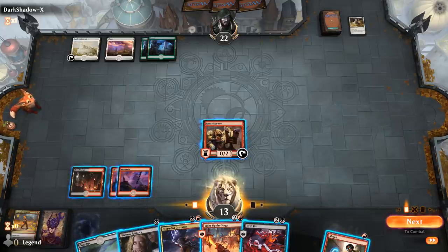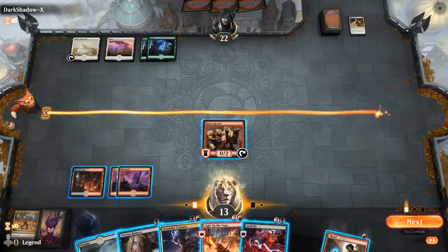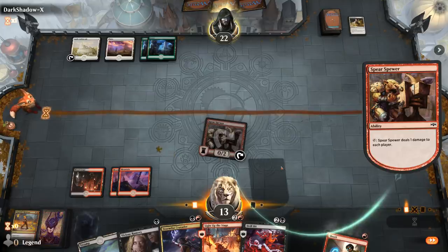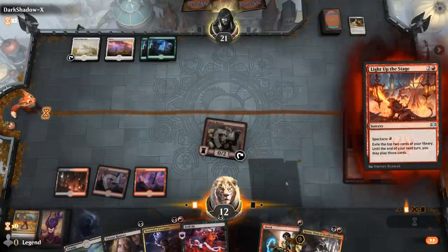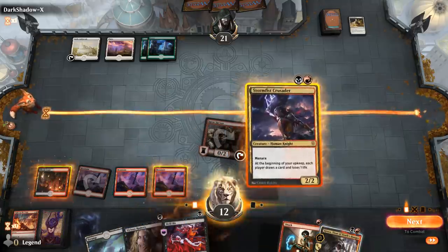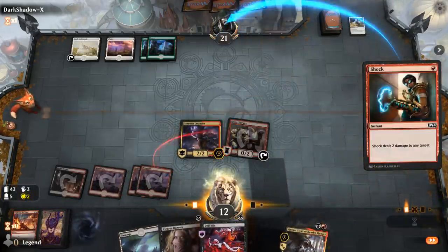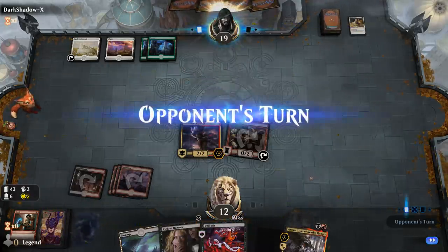Their opponent doesn't have any creatures, so their hand might just be all Auras. I don't necessarily need to Drillbit this turn — I could go Crusader, Light Up the Stage, plus maybe Shock before it goes away. I think we start with Light Up the Stage again. There's Kroxa — we'll save it for next turn. For now just go Crusader plus Shock. Next turn we can Drillbit and check out their hand.